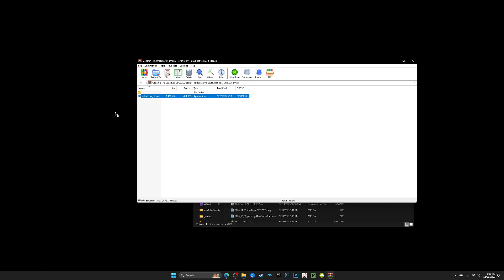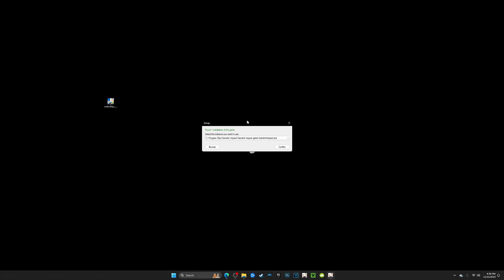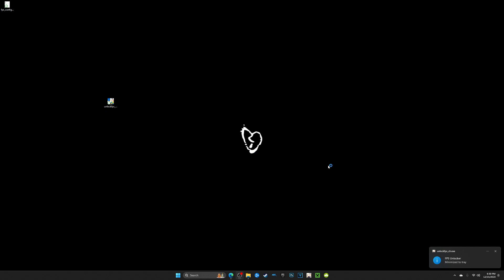It's going to look like this — just drag it onto your desktop after you extract it. Open it up, click yes, and this is what's going to pop up: it's going to say 'found one installation of the game' and show you where the game location is. If that's the right directory where the game is, just click confirm. After you click confirm, you're going to want to select any FPS you want — for me I want 144 FPS, because that's the refresh rate of my monitor.